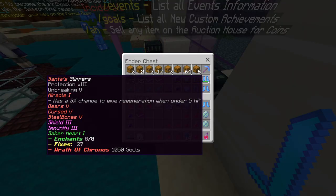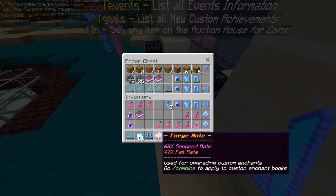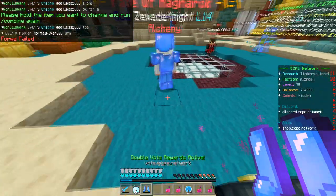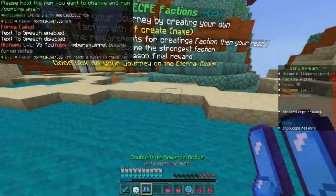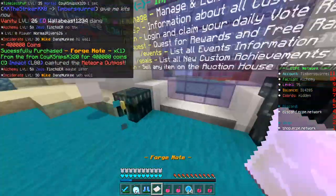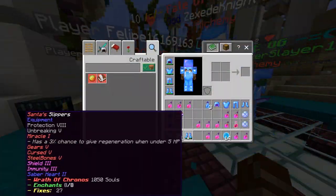I've got a forge note with a 68% chance it succeeds. Saber Heart — it failed. Whatever, it's fine. Let's see if anyone's got forge notes I can grab off them. There's a forge note for 400k — an 85% one, we'll take that. Thank you. Let's just upgrade Saber Heart — there we go, now we got Saber Heart 2, which is max.